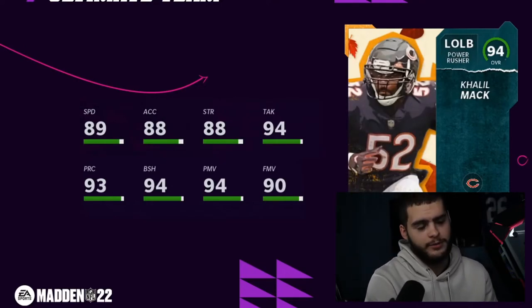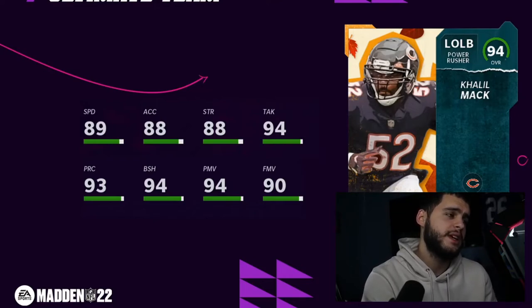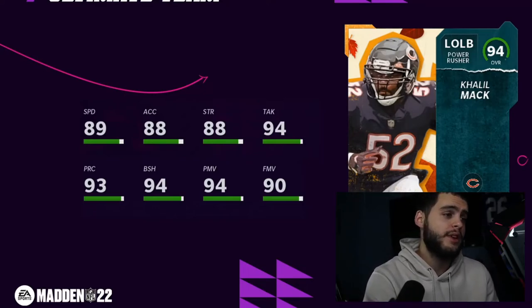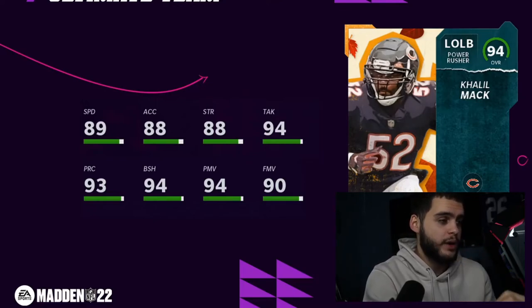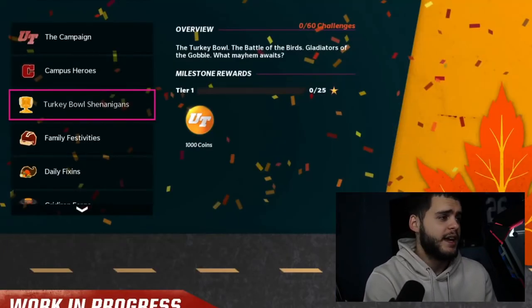For one of the Heroes tomorrow — just a sneak peek at one — we've got Khalil Mack at 94 overall. He'll have 89 speed, 88 acceleration, 88 strength, 94 tackle, 93 play rec, 94 block shed, 94 power move, and 91 finesse powered up. His speed gets to 90, acceleration to 89, strength to 89 — he's all threshold everywhere. With his speed this card is going to be like a Lawrence Taylor S-tier card. Really, really good.